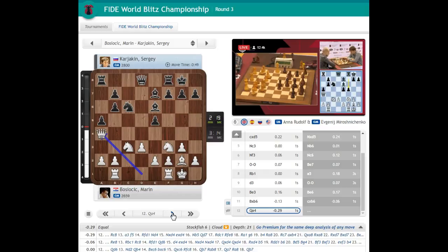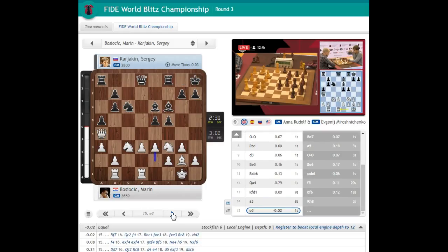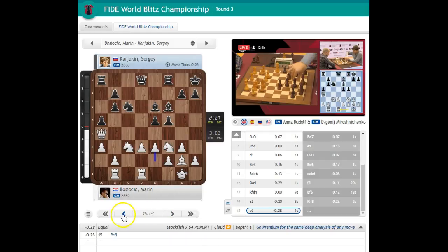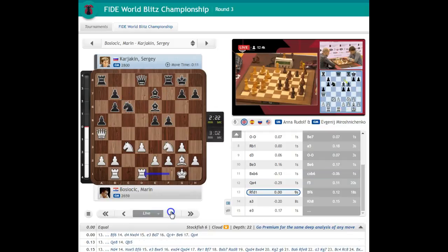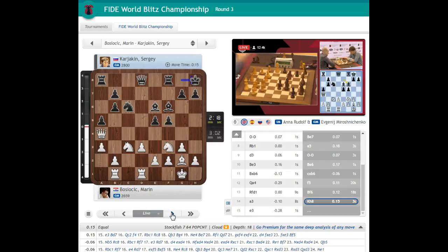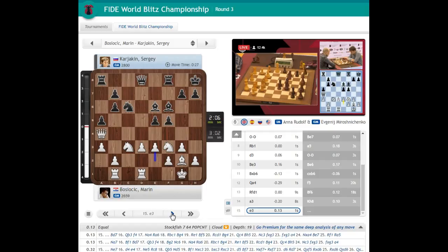Rook to d1, protecting d3. White is planning to play e3 later on to cover the d4 square. B6 might become weak one day after queen b5, knight a4. Then bishop to f6, and I expect e3 and a3 to cover some squares. It's a very good system for blitz, because it's much easier to play with white. Croatian player Marin Basioc already has some advantage on the clock — still above three minutes, while Sergei is down to two and a half minutes.